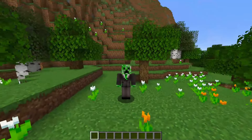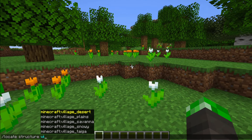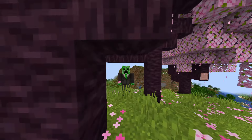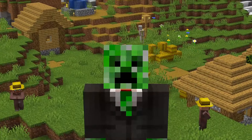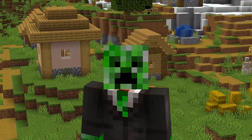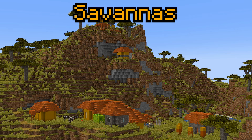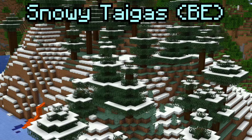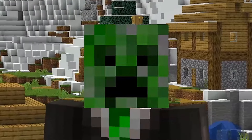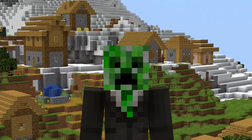So here we are in a Minecraft world. Now the first thing I need you to do is type in slash locate structure village — but seriously, villages will spawn in six biomes if you're on Java edition, seven if you're on Bedrock edition. These include plains and meadows, savannas, taigas, snowy plains, deserts, and snowy taigas on Bedrock. If you're looking for a village, don't waste any time exploring any other biomes besides these ones.